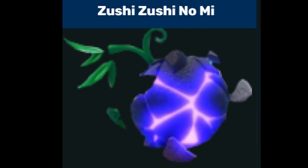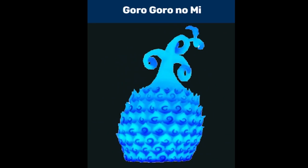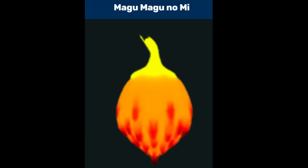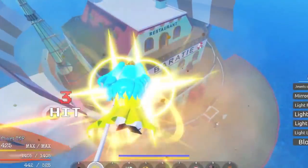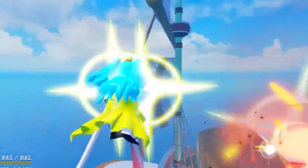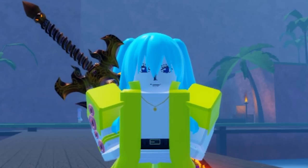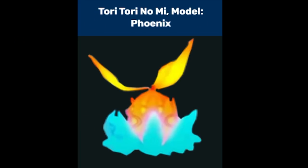We got Zushi Zushi, Gura Gura, Hie Hie, Suna Suna, Megu Megu, and Pika Pika! Last but not least, we got the Mythical Fruits with a 1% drop rate — and there's only one of these as of now: Tori Tori No Mi.